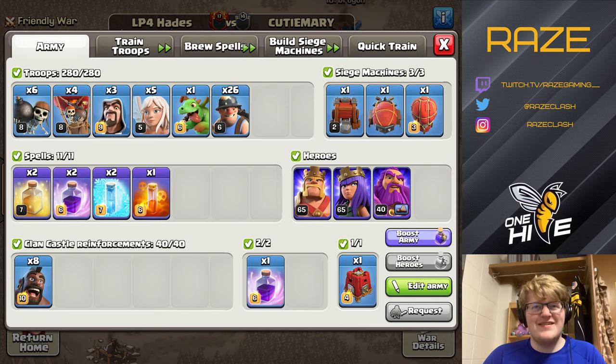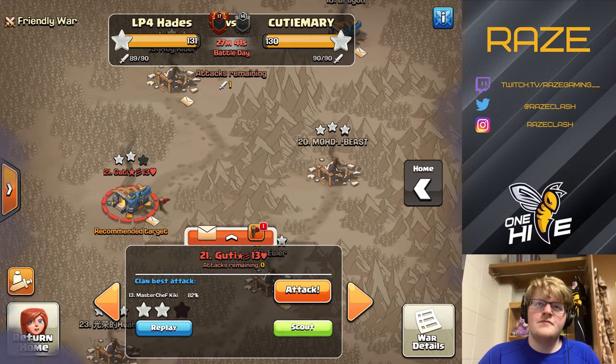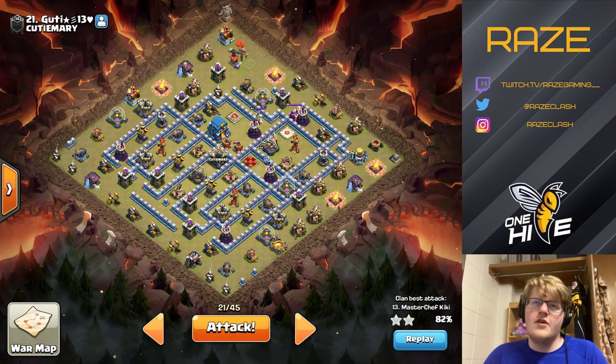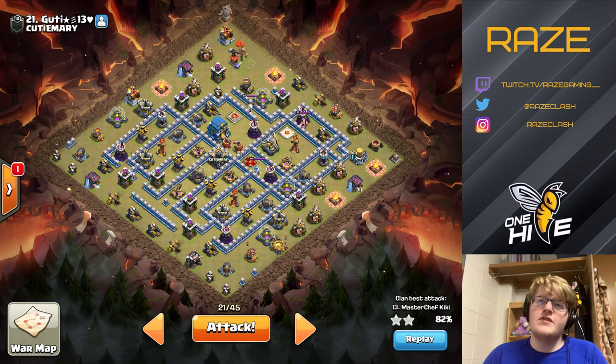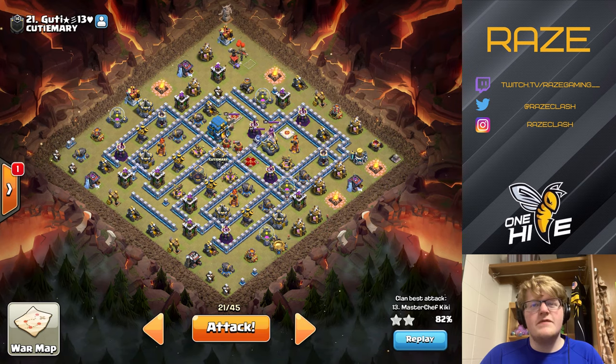Cutting to the next attack — we're also going to do a queen charge miner attack on this one. Here's the plan: we're going to do more wall breakers than last time. We're doing two layers over at two o'clock, starting with the queen around the mortar area, and we'll have two sets of wall breakers.